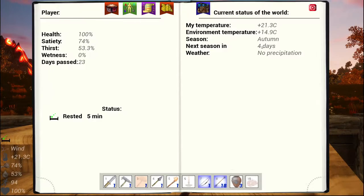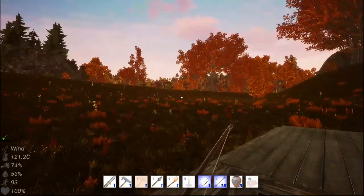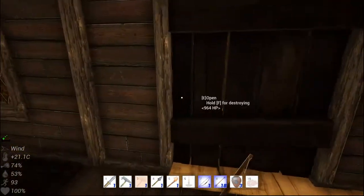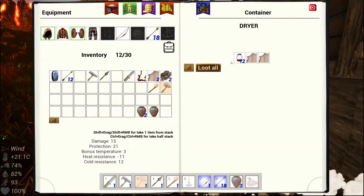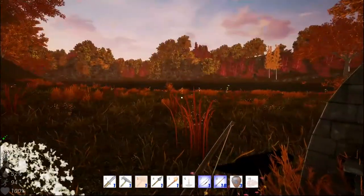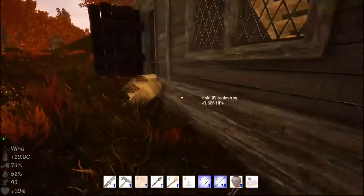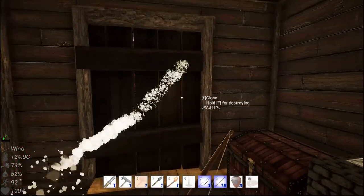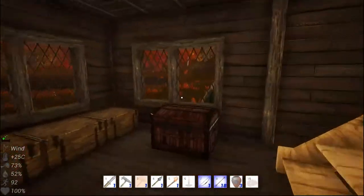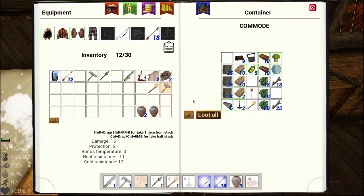We are getting closer to winter. Today we're just going to gather materials because we're waiting for my leather — it's currently at 37%, so it should get done today. I should be able to get my workbench put in today. Then we're going to work on getting our clothes because we still need our boots. I've been putting them off mainly because I want the workbench. We're also going to make some more planks because we need some more for the sawmill.